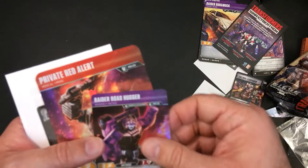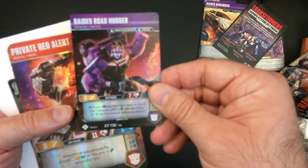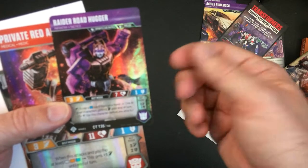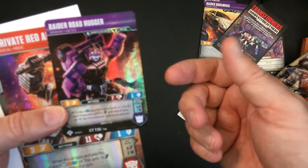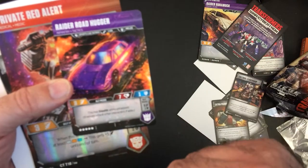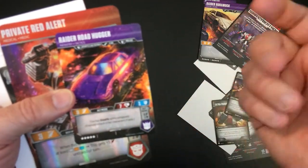Raider Road Hugger — three attack, seven life, one defense. Scrap a blue car from your hand and one of your characters gets plus three attack until end of turn. Have this character be the one to attack. Here's a car: Stealth — while untapped, enemies can't attack him.